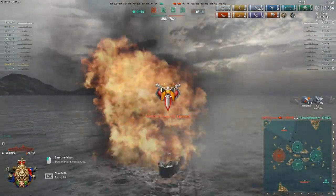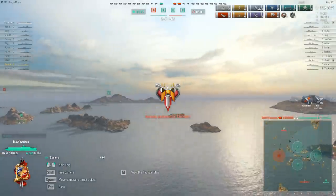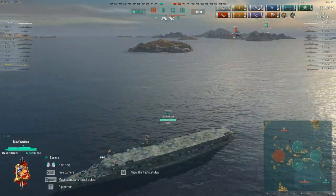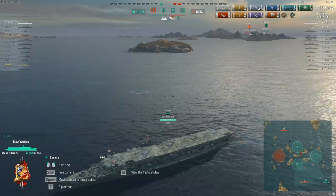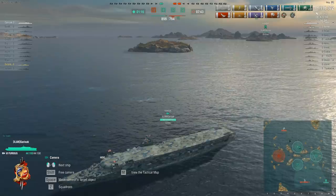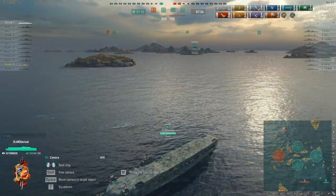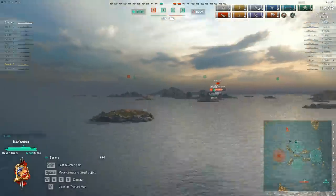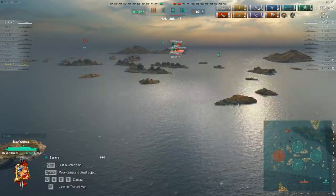So it's now one against two: Furious versus Furious and King George V. However, there are three minutes of the game left and the team are 100 points ahead, holding three of the capture points — which means in the next minute and a half the team are going to win, unless the enemy team can find and sink the Furious or flip all three caps. They don't have time to flip all three caps, so realistically the only way the enemy team can win is by finding and sinking that aircraft carrier. And the enemy team couldn't ask for better circumstances — the cyclone has passed, full visibility has been restored, they have an aircraft carrier that can spot anywhere on the map, and a battleship that can fire shells at a range of 18.1 kilometers.